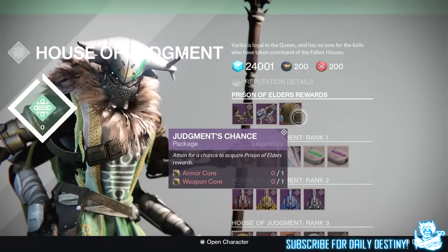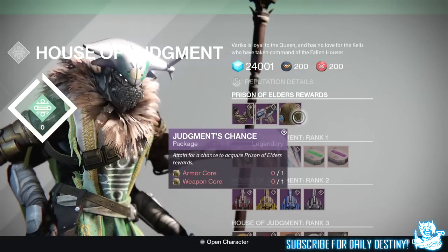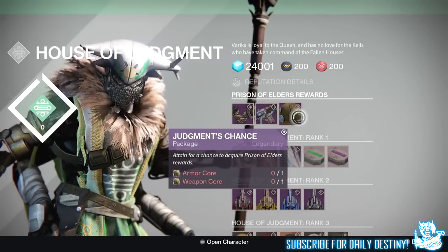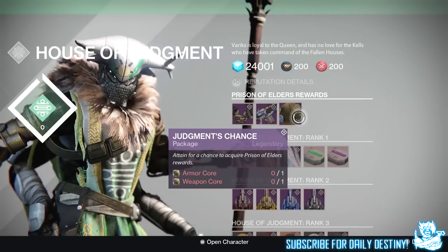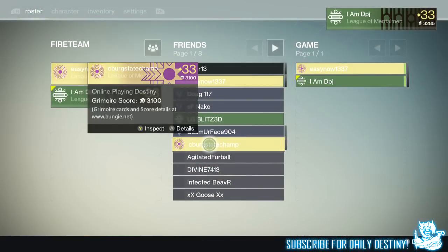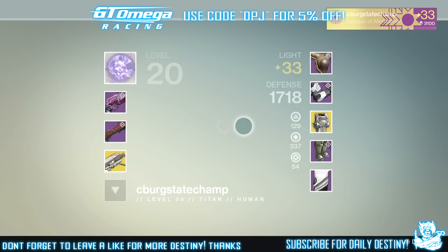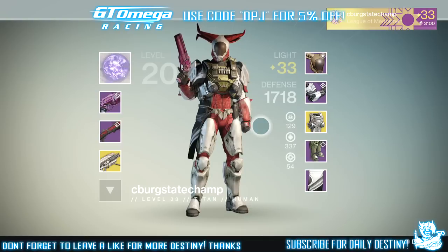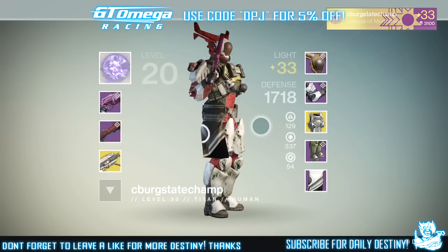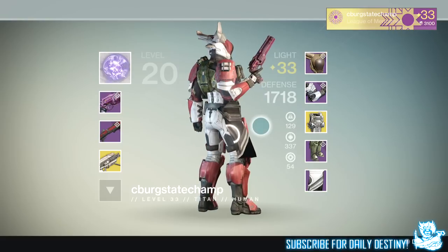Basically how he got this helmet — you guys know Variks the Loyal on the Reef sells something called the Judgment's Chance package, which requires one armor core and one weapon core. My friend ran the Prison of Elders on level 32, got the armor core, and didn't buy the armor Variks offers for Titans that week. He saved it and ran the Prison of Elders on level 34, which gives you a weapon core.